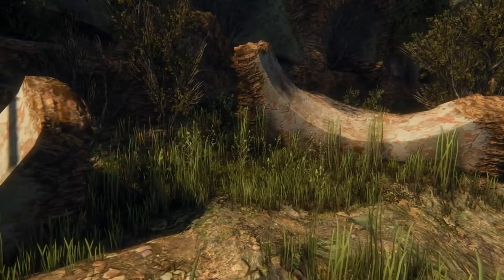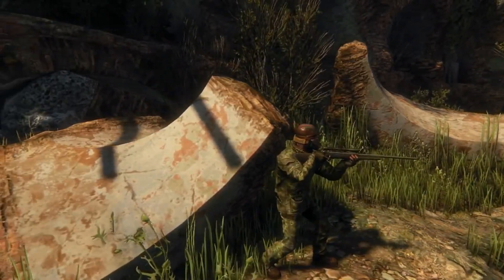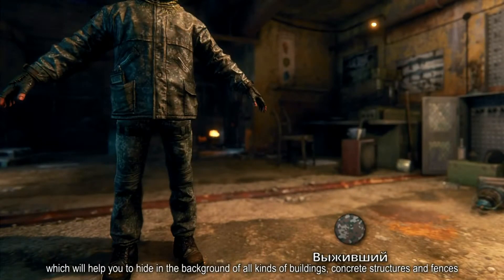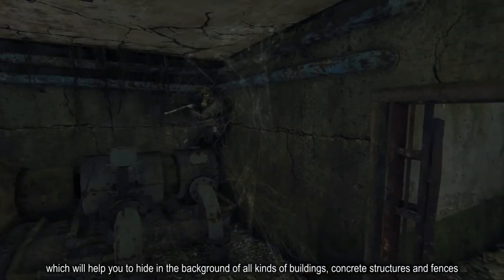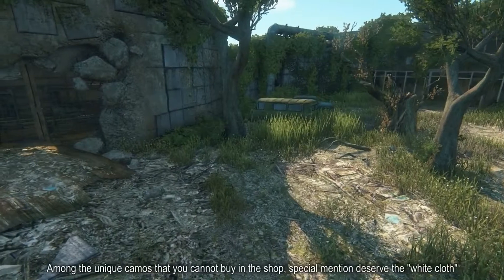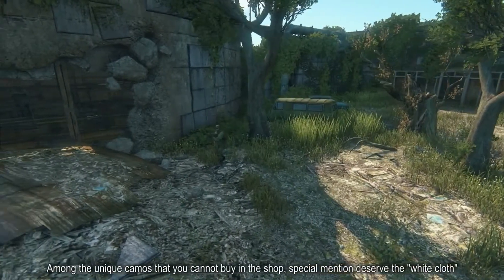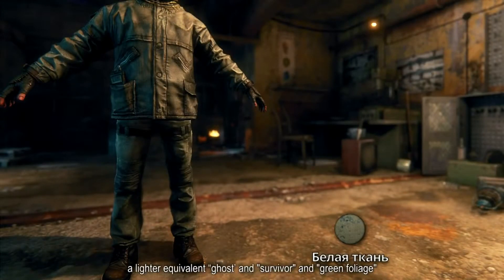А также Выживший, который поможет укрыться вам на фоне всевозможных построек, бетонных конструкций и заборов. Среди уникальных камуфляжей, которые невозможно купить в магазине, отдельного упоминания заслуживает белая ткань, в качестве более светлого аналога призрака и Выжившего.